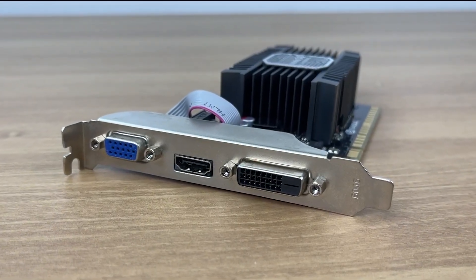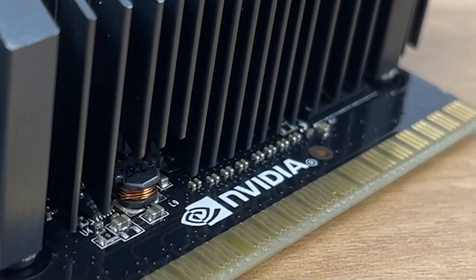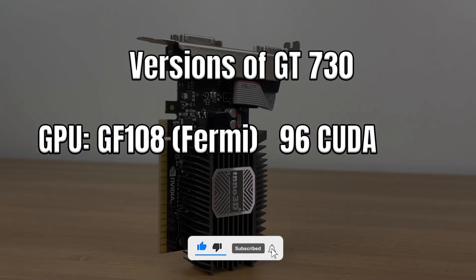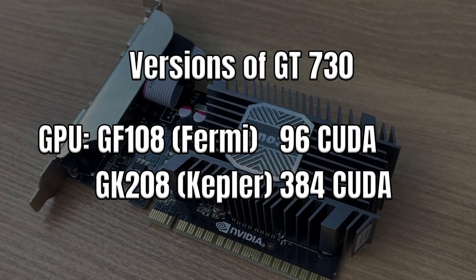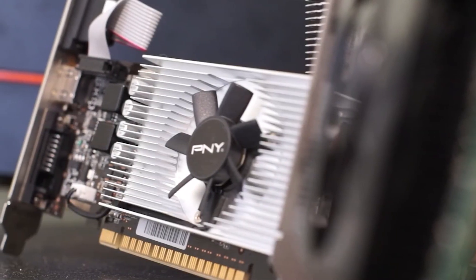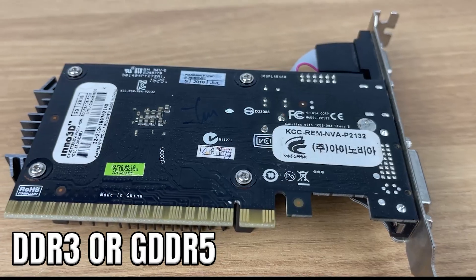The GT 730 came in several versions built on both 14nm and 28nm processors, technically supporting DirectX 12 but only at feature level 11. Depending on the model, it could carry very different GPUs — the Fermi-based GF108 with 96 CUDA cores, or the Kepler-based GK208 with 384 cores. So knowing which one you have really matters. Some variants use passive cooling or tiny fans, and memory options range from 1GB up to 4GB with either DDR3 or GDDR5.